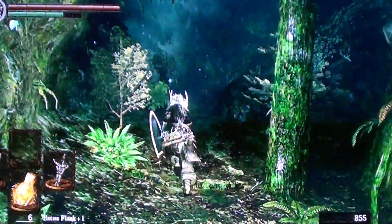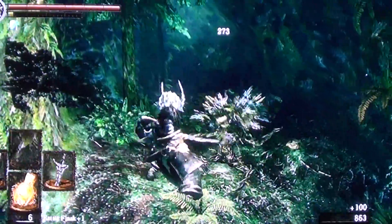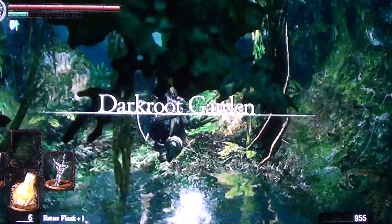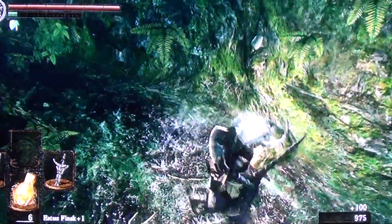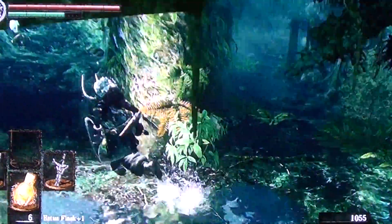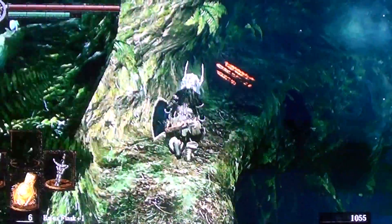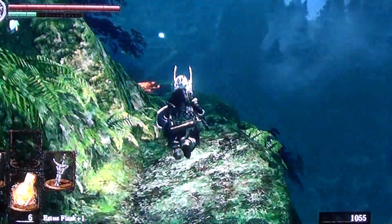There are some plant monsters up here. You're gonna need a lot of the items they drop later on. I want to show you that there is a crystal lizard here — another one of those crystal lizards. If I can kill it before it disappears, I can get the helmet up to plus three.